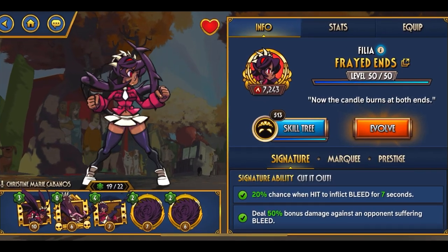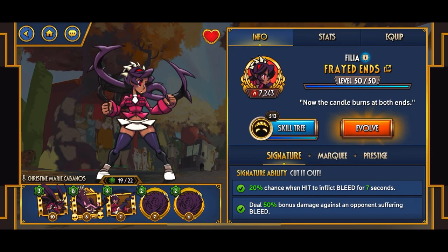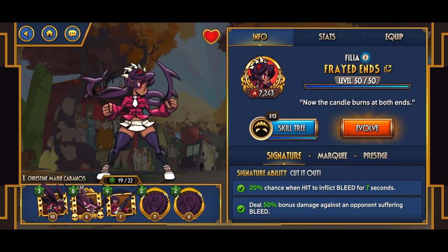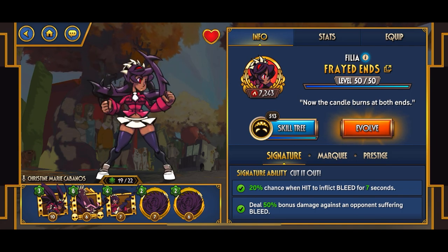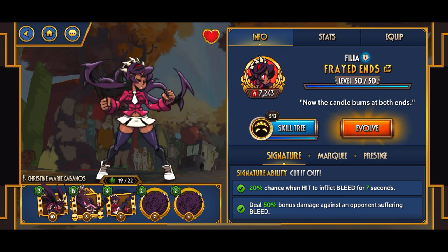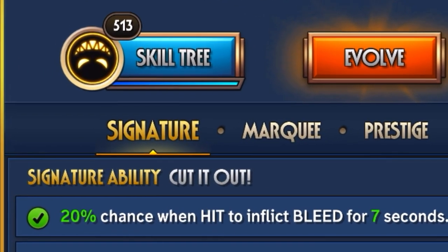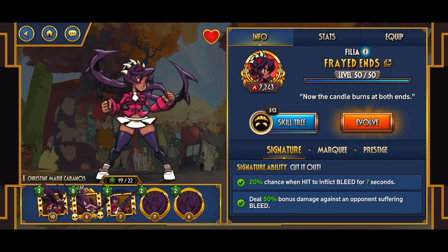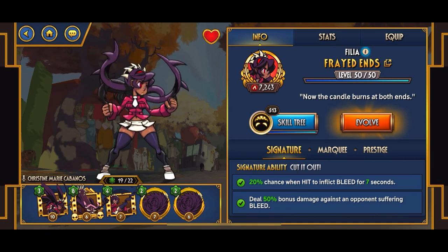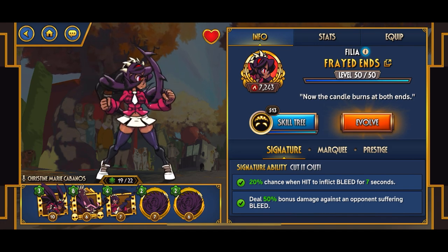Personally, Fried Ends is not my favorite — I absolutely hate the way she works. She is probably the worst Filia out of all of them. My opinion changed about Windswept; I did say Windswept was pretty bad, but if you can time it decently well she's actually a pretty solid Filia. The only issue with Fried Ends is that you have to get hit in order to use her ability, which is bleeds. Just applying bleeds isn't good at all.